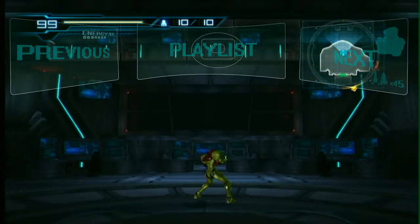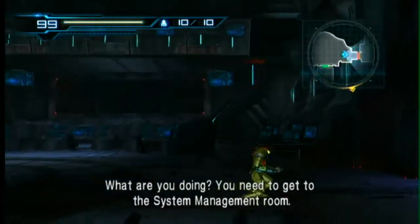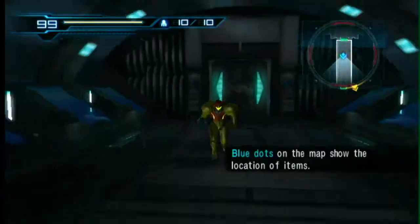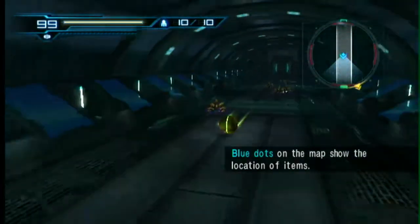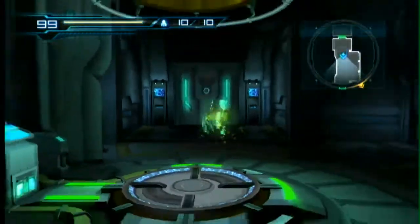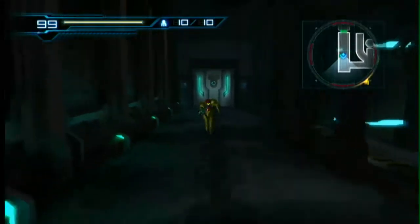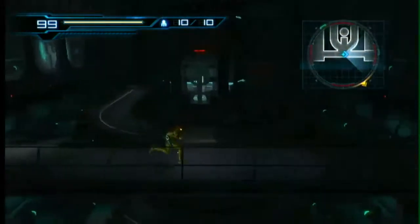Hey guys, BlindRanger here and we're back with more Let's Play Metroid Other M. In the last episode we got to the Bottle Ship and met up with Adam and his crew. In this episode we're going to go turn on the power, as we have been instructed to do. And we also have the ability to lay bombs now, so that means we can actually pick up a few of the power-ups laying about.